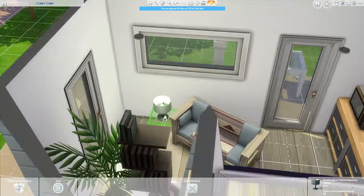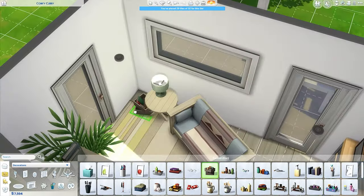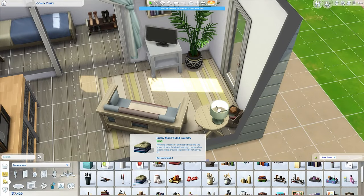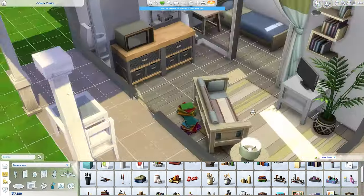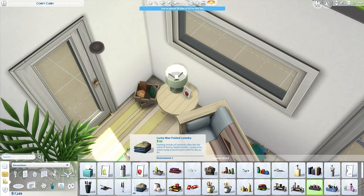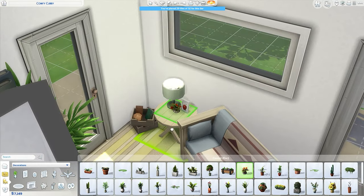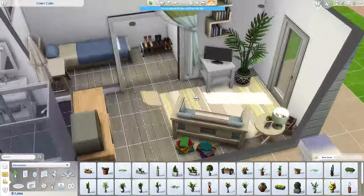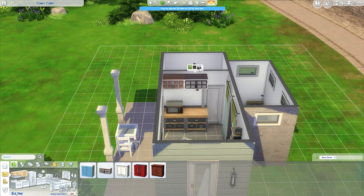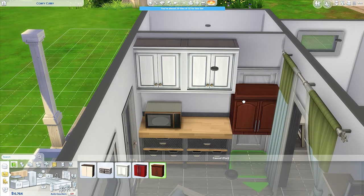There was another stipulation I completely forgot to mention: this is also a starter home, so I was trying to stay within a certain budget. It values at about 18,494 simoleons — so not only is it base game and a micro home, but it's also a starter home. A brand new sim could move into it because they have the budget to pay for it. That's why I didn't use some more expensive objects — I was sticking to a budget on top of a restricted object list.